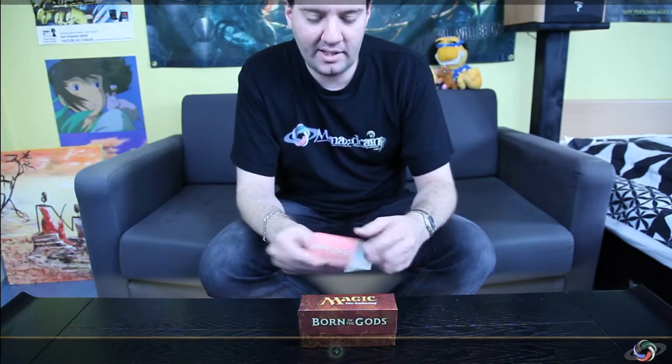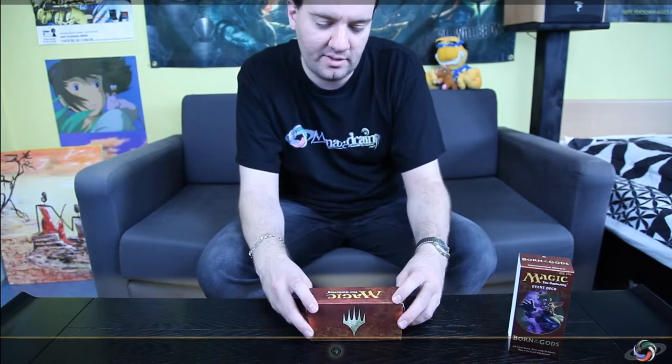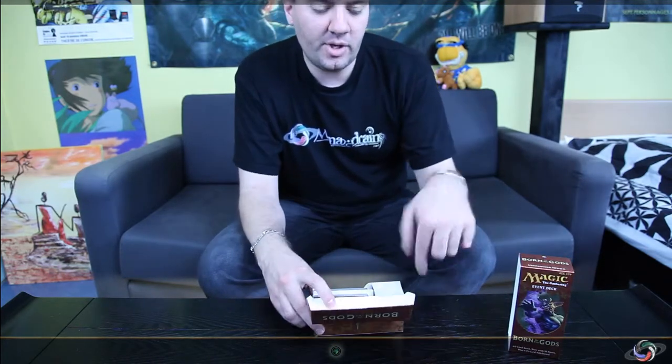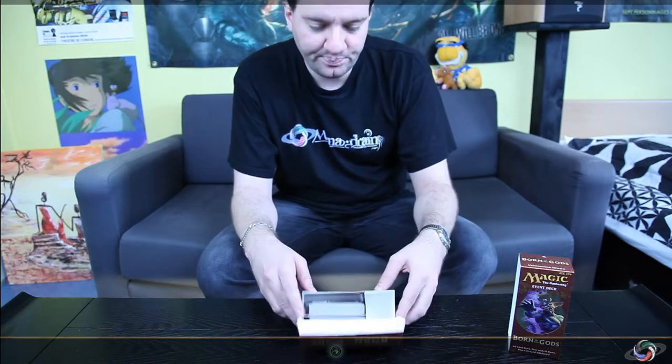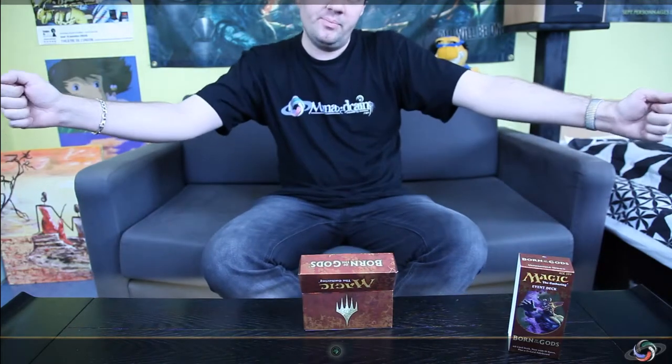This one is a mono-black deck. As you see on the top, the only mana symbol is black, so you've got basically only black cards inside. You always get a dice with it, and you have some regular rules tips printed on a large paper poster — great things to learn to play Magic if you're not used to it.